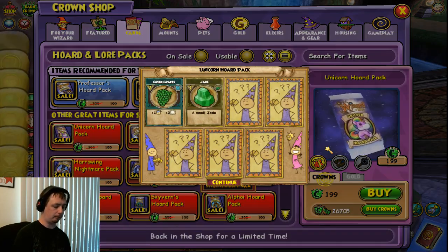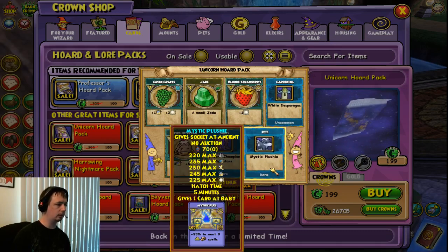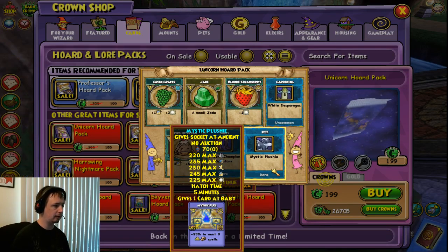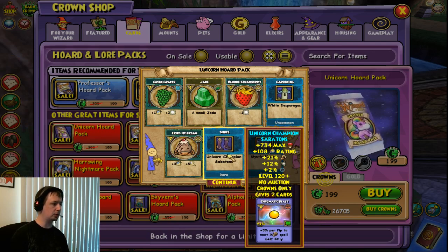Come on mount. We got one of the pets — the rare mystic, the mystic plushy pet. Not bad, not bad. We also got some more shoes.